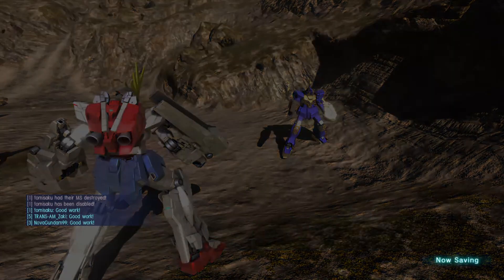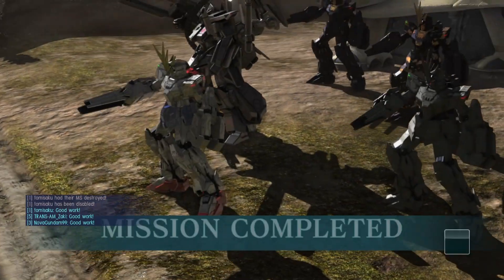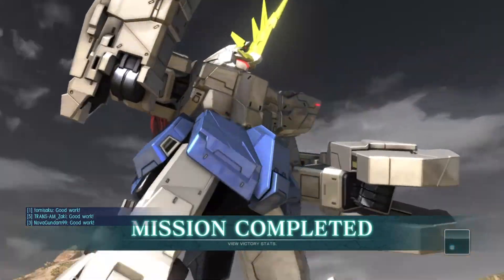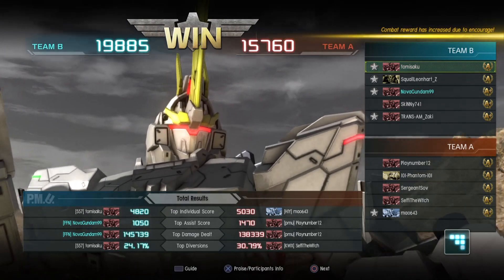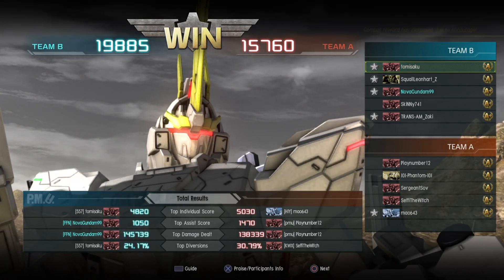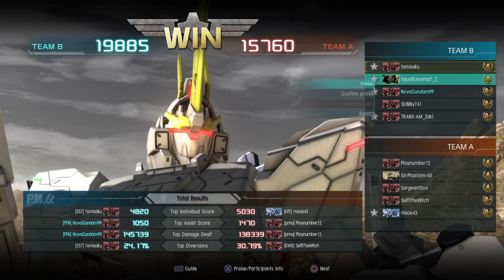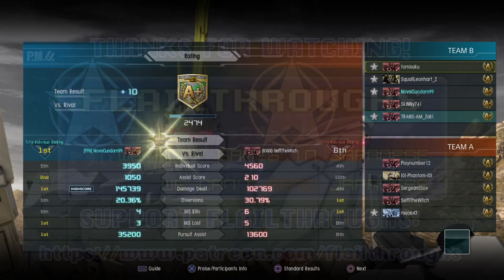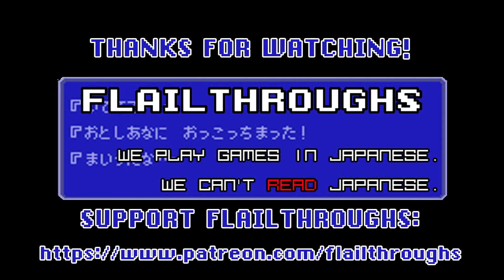Yeah, that was a good round. I definitely need to try the Banshee again — it's good, and it looks good in Nova's colors too. 145,000 damage and 1,050 points of assist. Probably slightly lower kill count because of the assists — four and three, but he was basically one kill behind the leader. That is pretty solid.